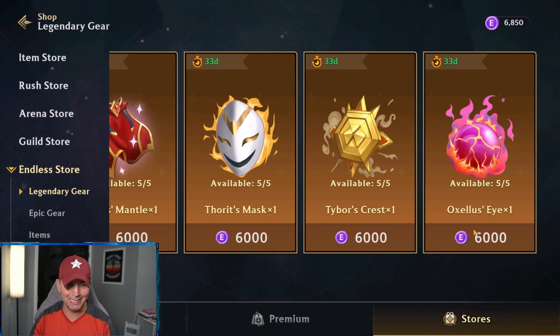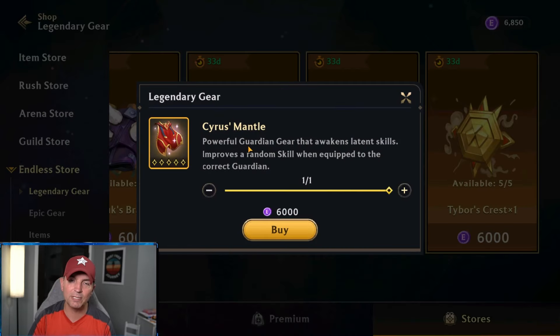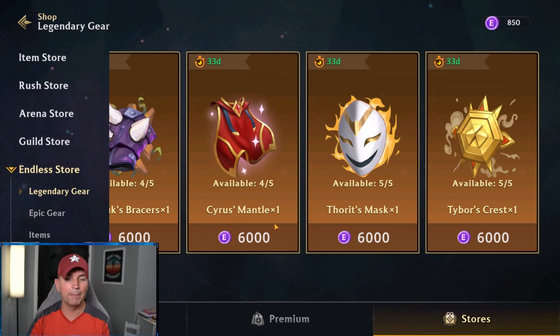A couple things to remember: these exclusive items have multiple abilities when rolled. For instance, right here we have 6,850 tokens — I'm going to get Cyrus's Mantle. The mantle can provide different stats and different abilities, but some of the abilities don't work, which is kind of unfortunate. They need to fix that. I'm going to go ahead and buy this one because I want the stats, and I'll throw it on Cyrus and see what ability we get.